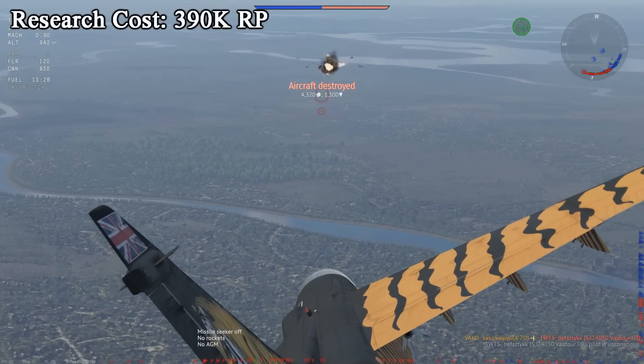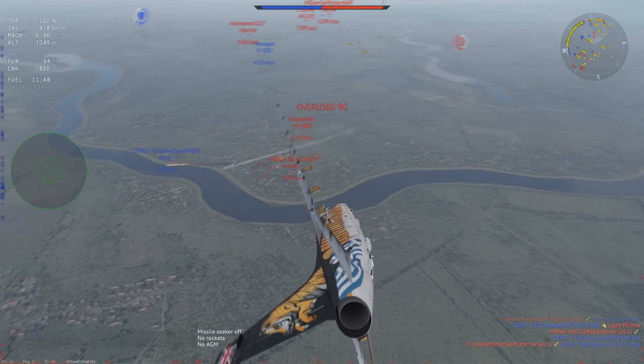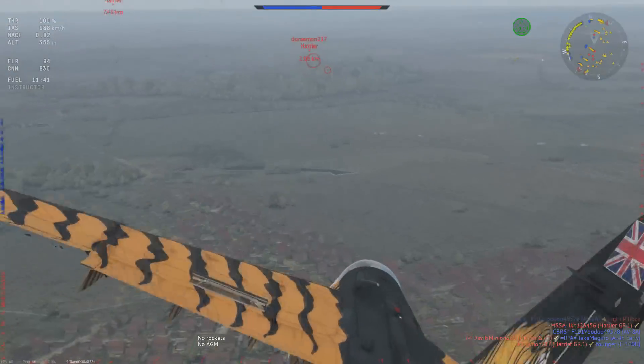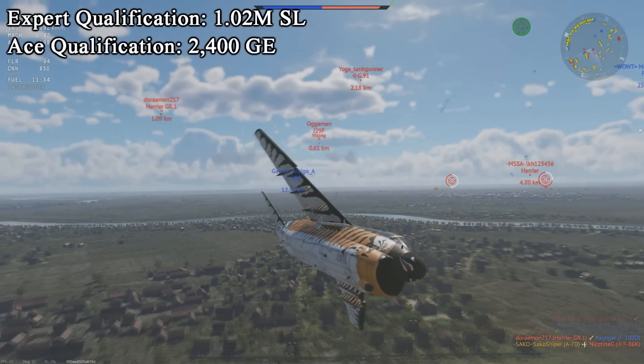To unlock this jet, you will have to grind out 390,000 research points before purchasing it for 1,020,000 Silver Lions. You will then have to pay the crew train cost of 290,000 Silver Lions. You can additionally purchase the Expert and Ace qualifications for the jet, costing 1,020,000 Silver Lions and 2,400 Golden Eagles respectively.